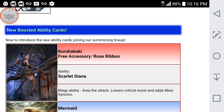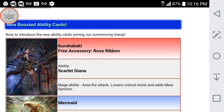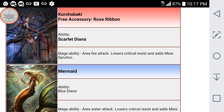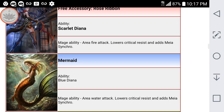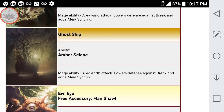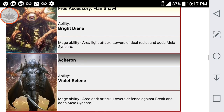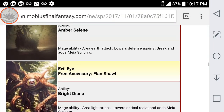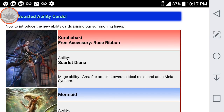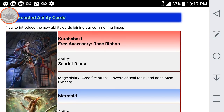These are the cards we're going to be getting on this new banner of boosted ability cards. These are all really good — we finally got the good batch of these cards. The first one is the fire one, which will give you the free accessory red ribbon. All these cards are going to be pretty much the same. Three of them are going to give you lower critical resist and the other three should give you break defense down. These are all really good cards for Mia — among the best you'll be getting. This is a good banner to pull on if you're looking to get Mia and her new AOE cards.